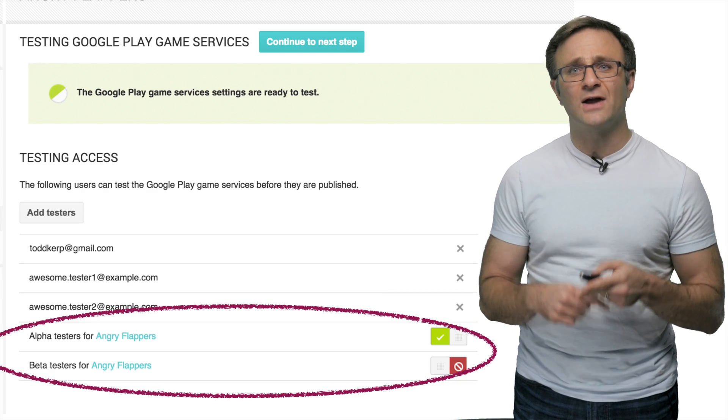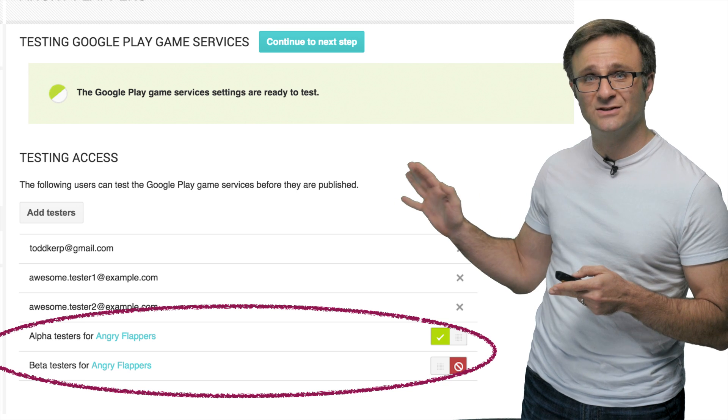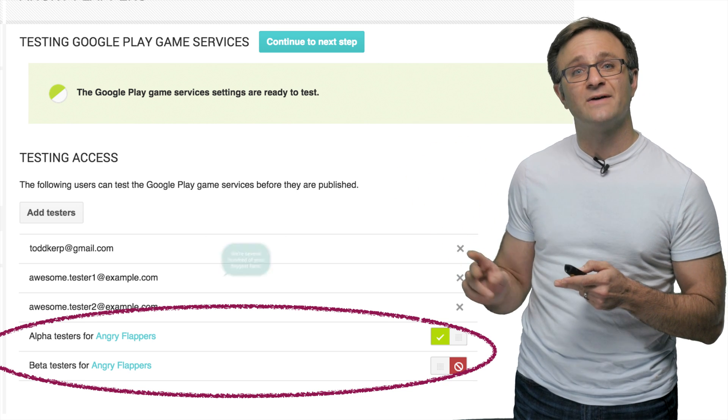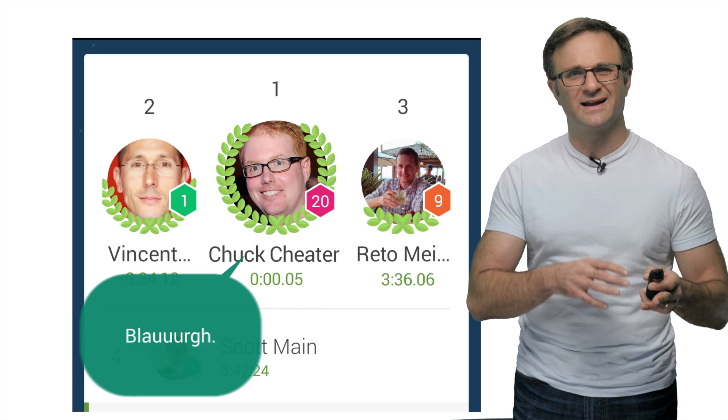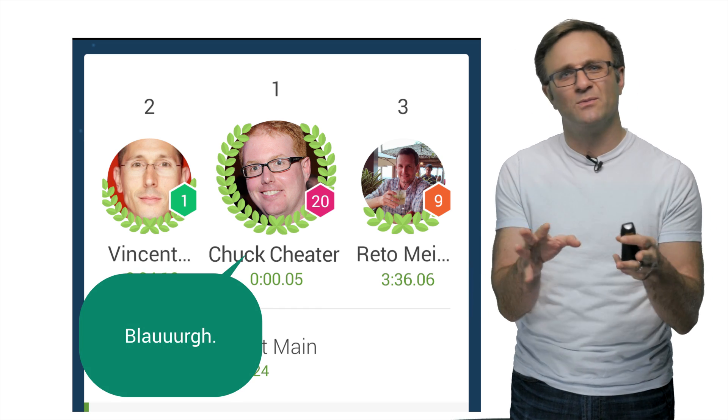But remember, if you've got alpha or beta groups selected as testers, you may have the power to affect more people than you realize. And again, the exception to all of this is those cheater APIs. These will work on non-tester accounts, because cheaters are basically their own category of person.